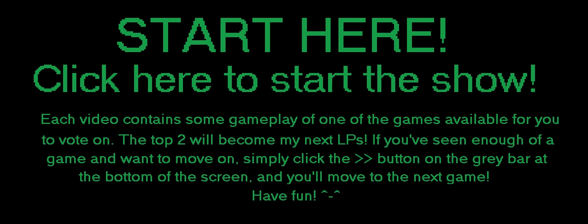If you know for a fact you don't want to see a particular game, feel free to skip to the next one. Once you've decided what game you'd like to see me LP next, type the word VOTE in block capitals as a comment underneath the game of your choice. Simple as that. The one that gets the most votes will get played, and the one with the second most votes will get played afterwards or may become a side LP.